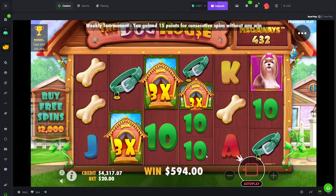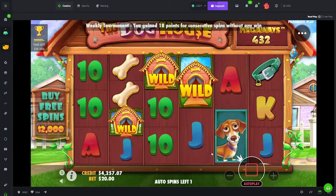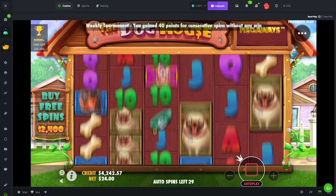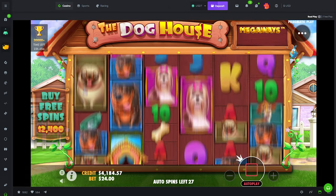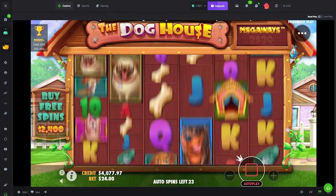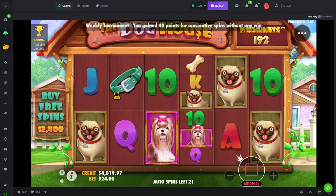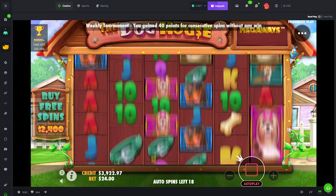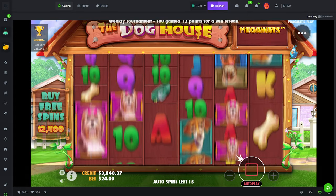A 30x hit — that's 30 spins covered at least. Let's go 30 spins on $24 bet now. Come on, please put us into a bonus.